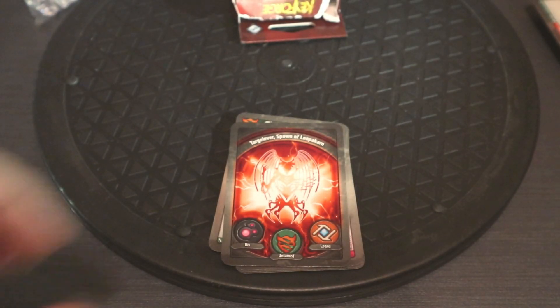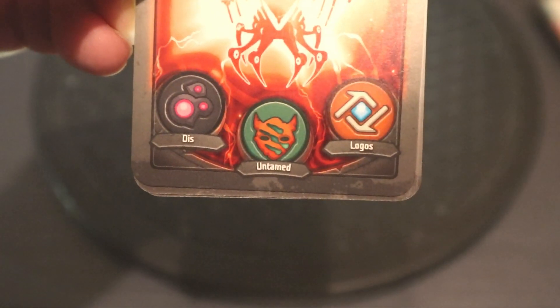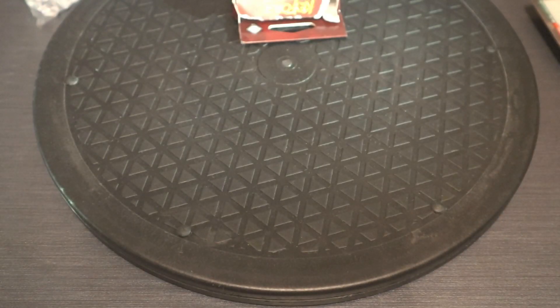The first player is dealt seven cards and the second player six cards. At the start of your turn, you can determine whether you want to forge a key — which requires six amber and must be done at the start of the turn unless a card says otherwise. Then you choose a house, such as Untamed or Logos.